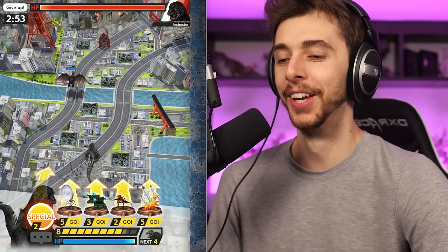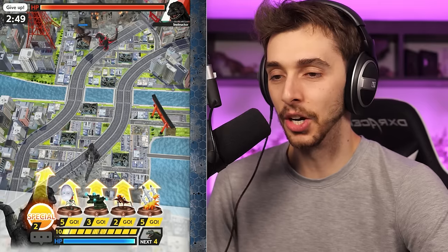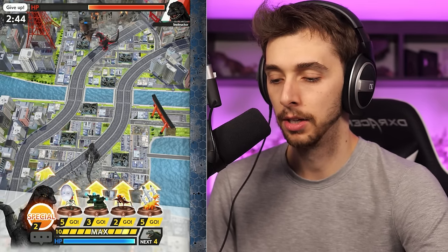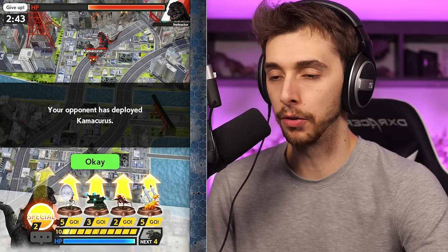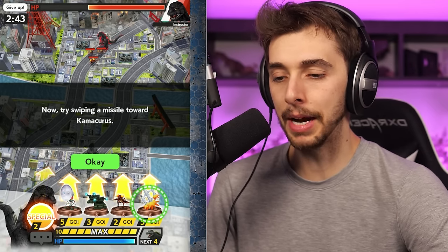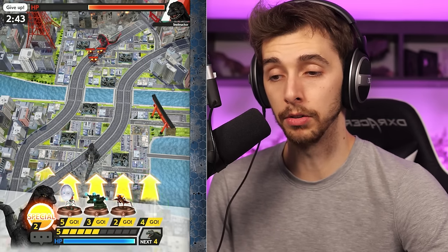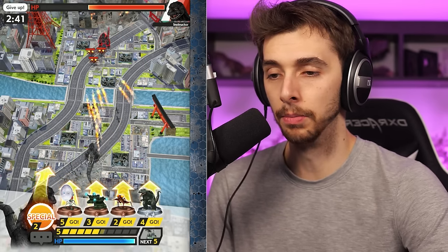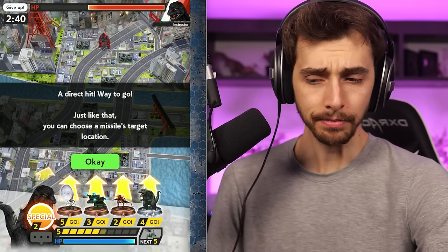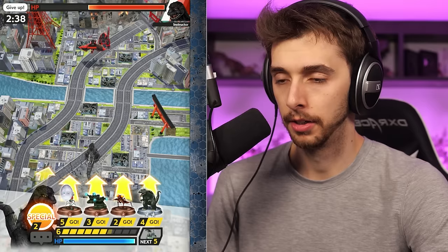Look at Rodan, go! Godzilla will attack because it does damage. Your opponent has deployed Kamakuras. Now try swiping a missile toward Kamakuras - there you go, Kamakuras, die! You can choose a missile's target location. Oh, another Rodan. Leader monsters can use powerful special moves - tap the special and put it that way! Instant death.